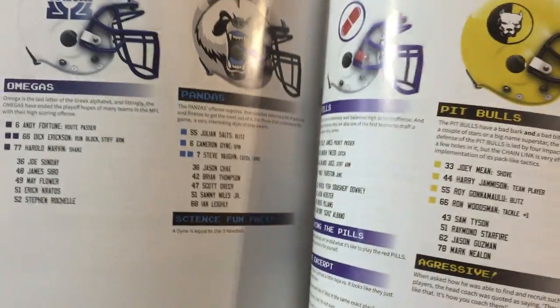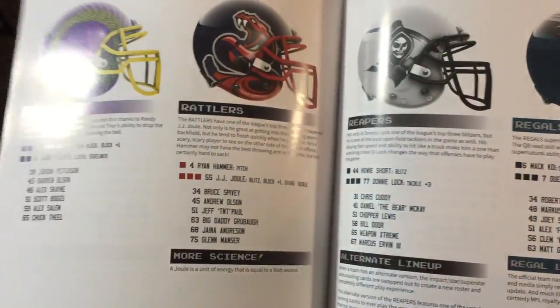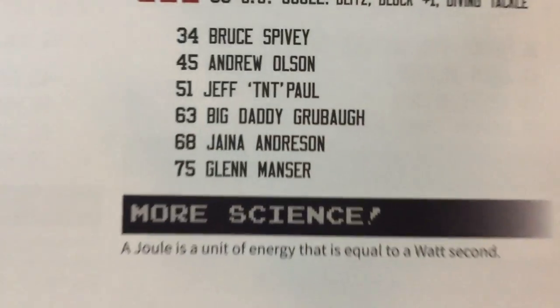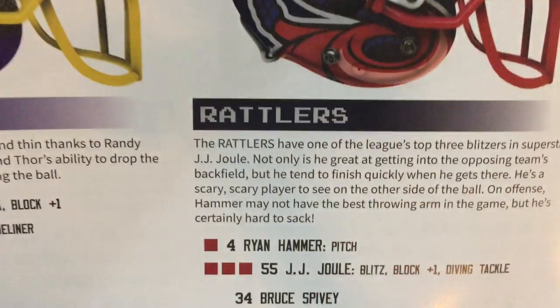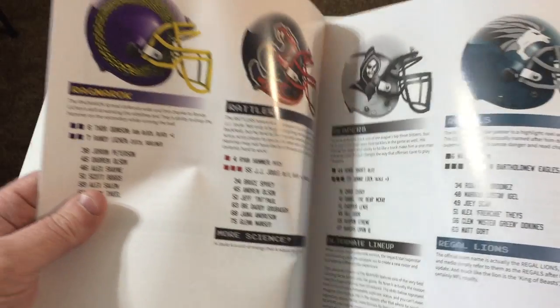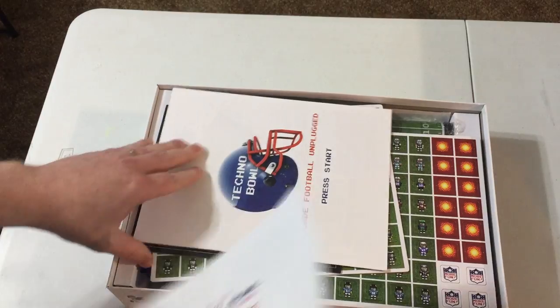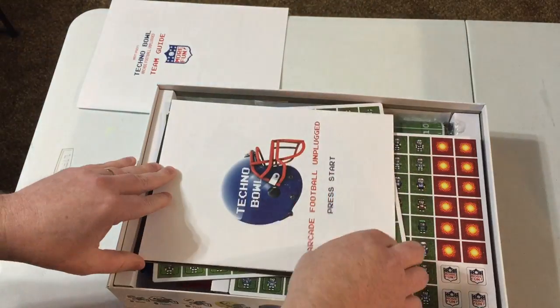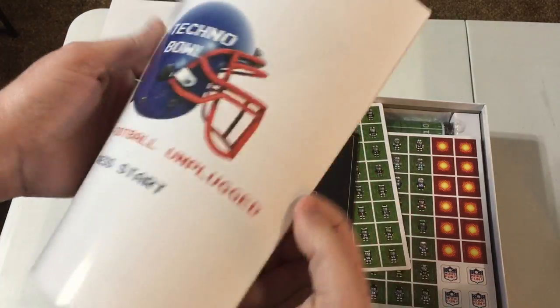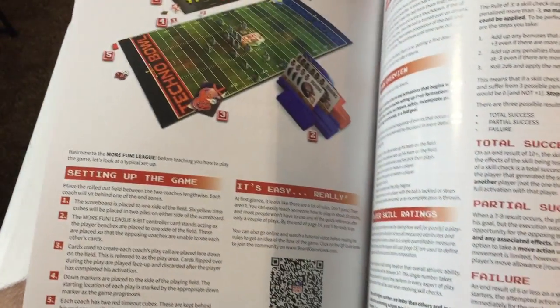I didn't do anything with the print and play download — I just waited for the game to come in. Check that out — playing for the Rattlers, number 63, Big Daddy Grooba. I have no idea who that guy is. Probably the fat guy standing behind the camera right now. So there's your team guide. Like I said, this is kind of based off the old video game, and it really looks cool.